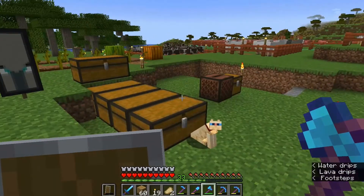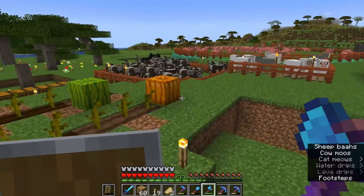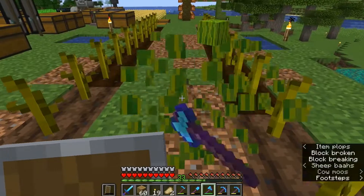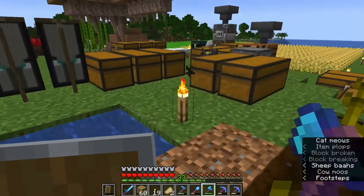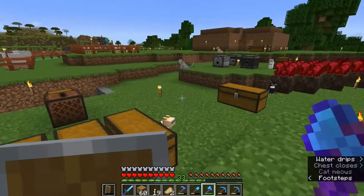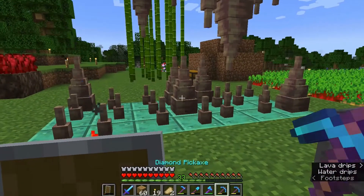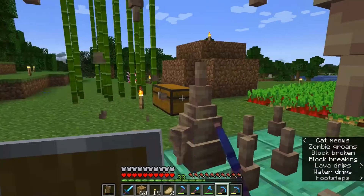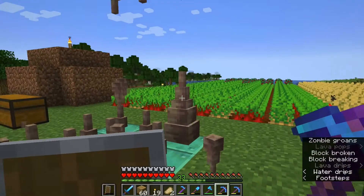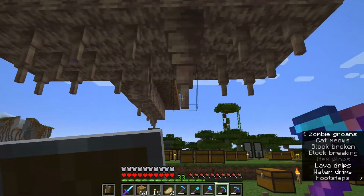With the new caves and cliffs update there are so many open caves and I'm still pondering if I want to do the iron farm underground because it used to be you could find a big blocked-in space so you didn't have to worry about spawning in a random cave. I did that in one survival world I was working on and they kept spawning in random caves because I built it too close to one — that was kind of a nightmare.